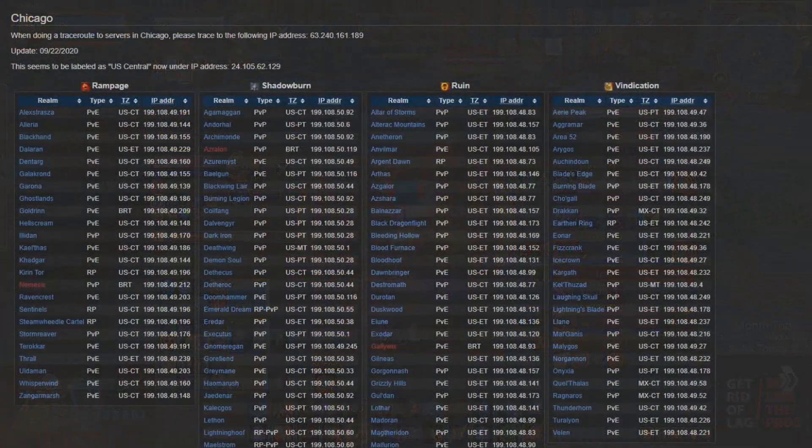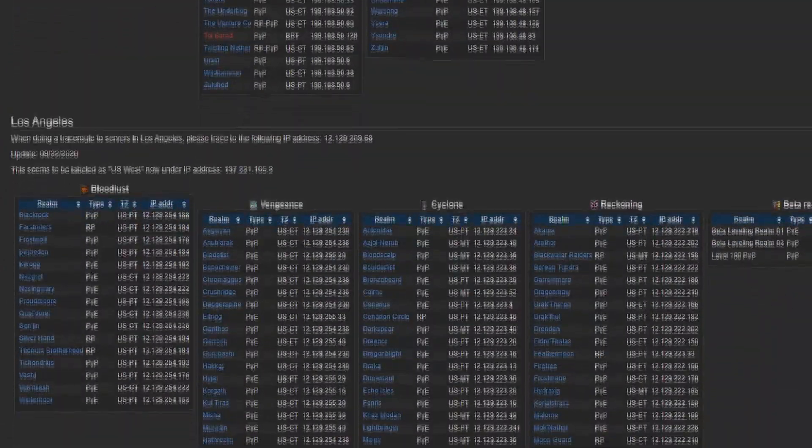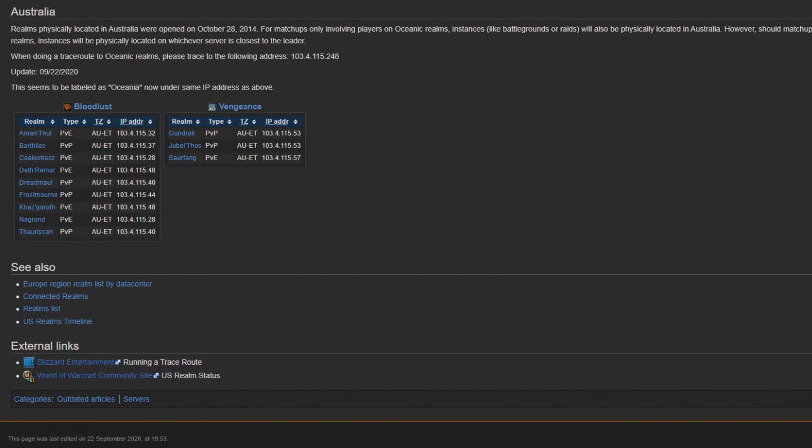I know players from Australia and the OCE region that play on NA realms that have found great benefit from this program, shaving up to 80 milliseconds off their latency. So this program is called Exit Lag, and I've been lucky enough to partner up with them to bring you guys this video.